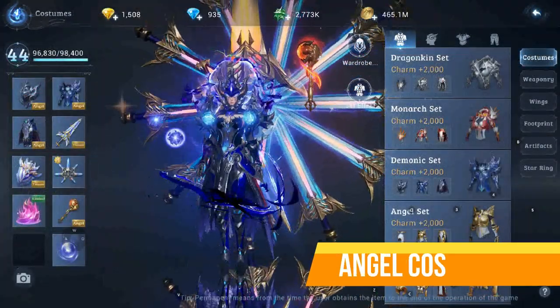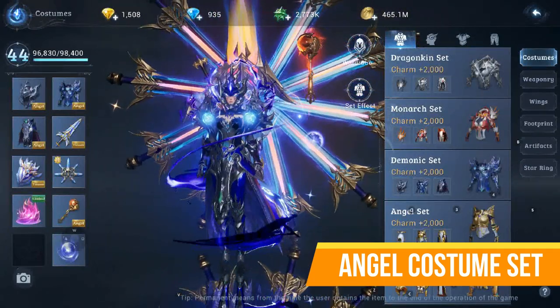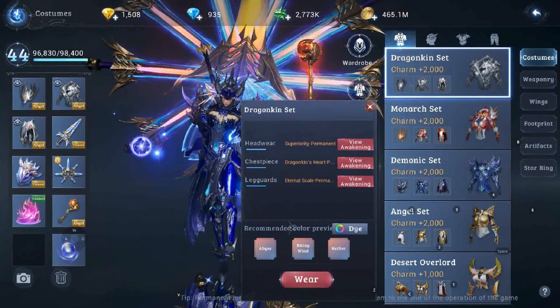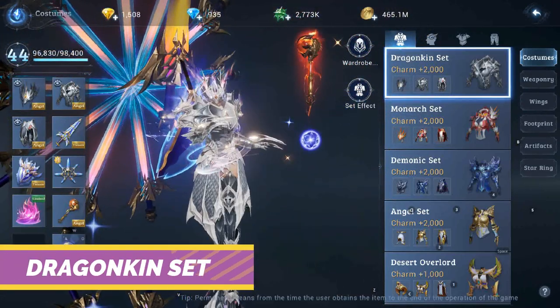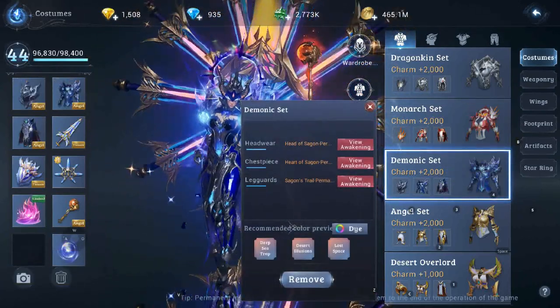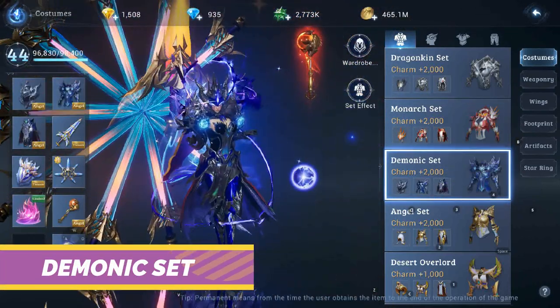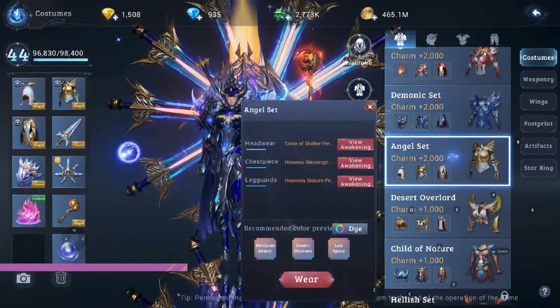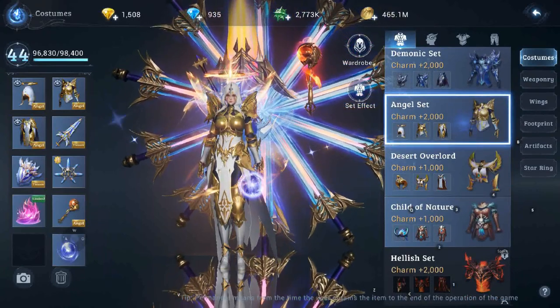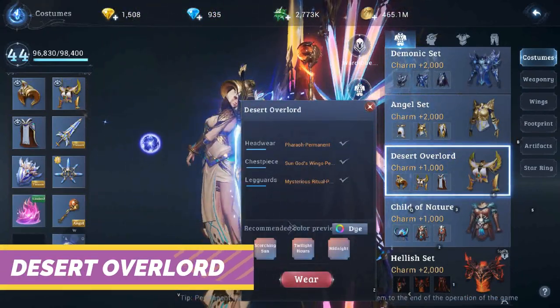Now let's take a look at the angel costumes. He has four angel costumes unlocked: the Dragon King set, the Monarch set, the Demonic set, and the Angel set.